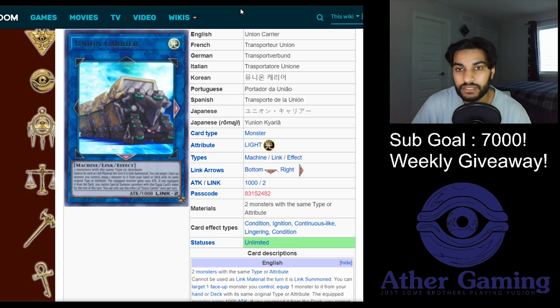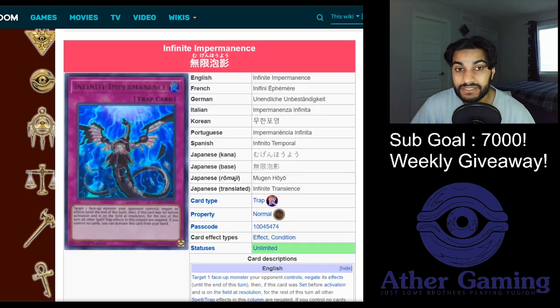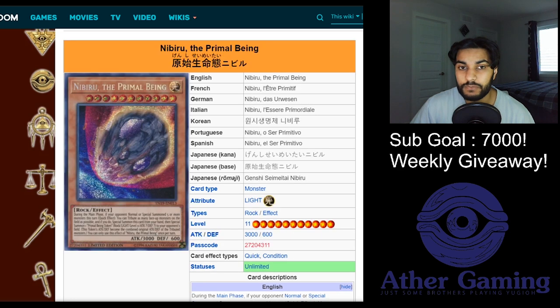Now let's talk about hand traps. Infinite Impermanence is an interesting card but doesn't stop any of the Drytrons directly, because their effects special summon them from the hand or graveyard in defense position - Imperm will have no legal target on board. Imperm can hit Union Carrier but cannot hit Benten. So if you want to play Imperm, you should think about moving to other hand traps instead. Nibiru might be good or bad - it's hard to say because Drytrons can play through it fairly easily, especially if they already have Orange Light access. Nibiru is in a weird place against this deck and isn't a card I'd preach playing as a three-of.